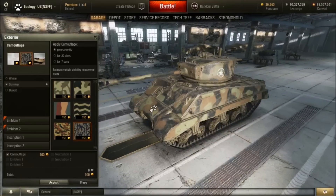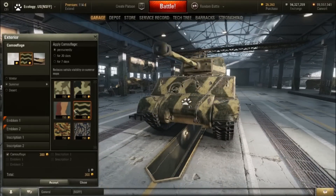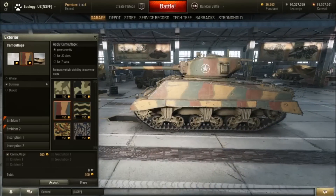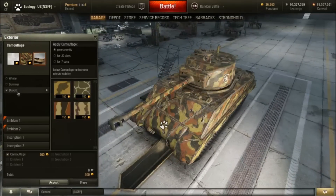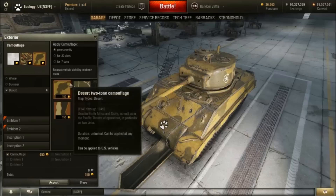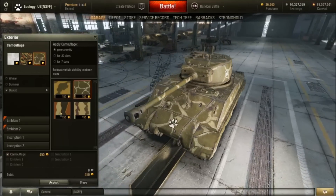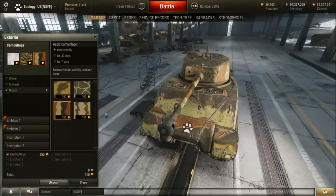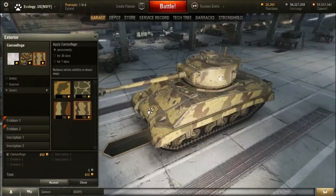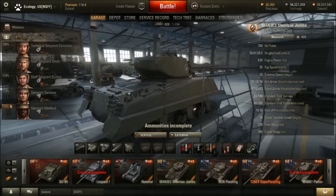I haven't looked at some American camo in a while, so it might be different. Not bad, though. Let's check out some desert camo — ooh, that's not bad, I like this one. This camo, desert camo looks cool. This one looks nice as well, because it has that weird line that makes it like two-tone or something. Well, that's the Sherman Jumbo in all its HD glory. I like it a lot.